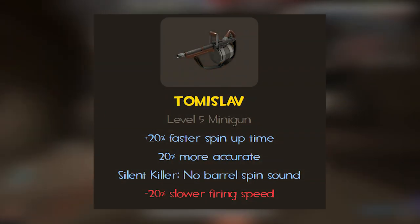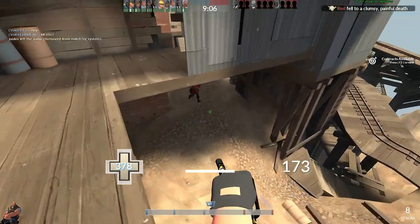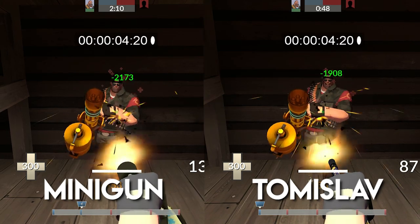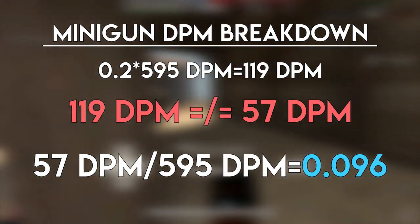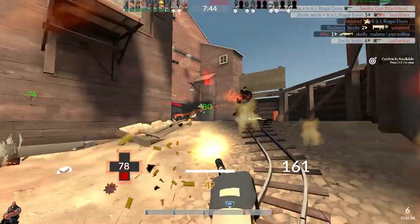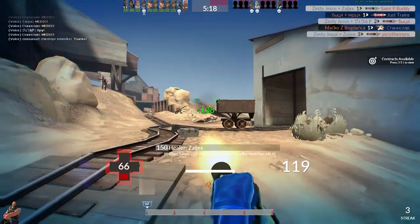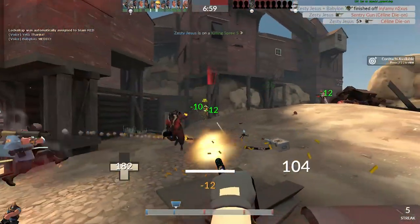Bullet for bullet, the stock minigun and the Tomislav do the exact same amount of damage per shot. But the Tomislav has a 20% slower firing rate, which is functionally the same as a minus 20% damage penalty. If you were to hit every single shot with your primary, not miss a single bullet, you would have to fire the Tomislav 20% longer than stock to do the exact same amount of damage. But a difference of 57 damage does not reflect a 20% damage penalty — it's actually about 10%. The Tomislav has a 20% slower firing rate, but it also has a 20% faster spin-up time and is 20% more accurate. These stats make up for some, but not all, of that functional 20% damage penalty. While the Tomislav does fire slower, its increased accuracy means you can hit more shots than the stock minigun, especially at greater distances, and that faster spin-up means you spend less time preparing to fire.